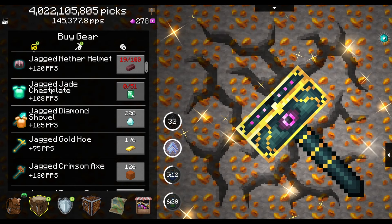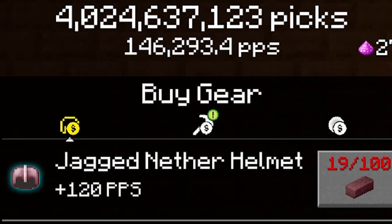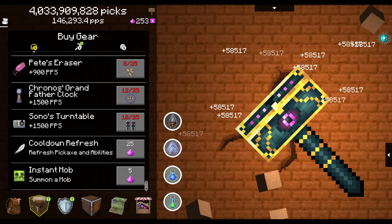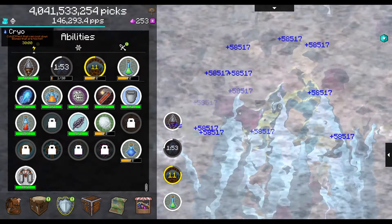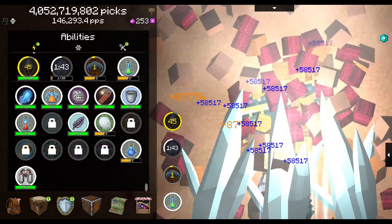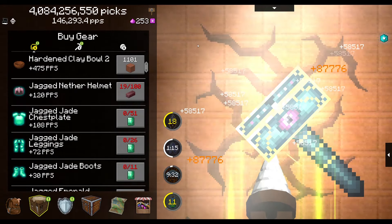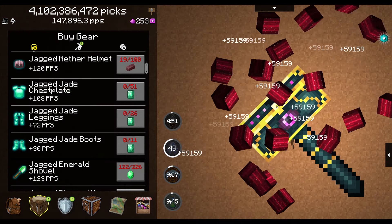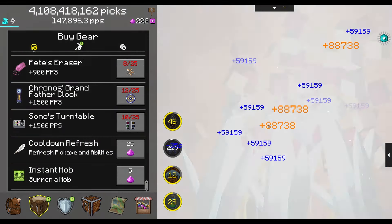In the meantime we're going to buy every upgrade we possibly can. Despite how long this is taking we are actually up to 146,000 picks per second. Using the new ability resets the cooldown, so I can use it right now — if I boost it first and then use it, plus add the drill, I have some massive block breaking potential.